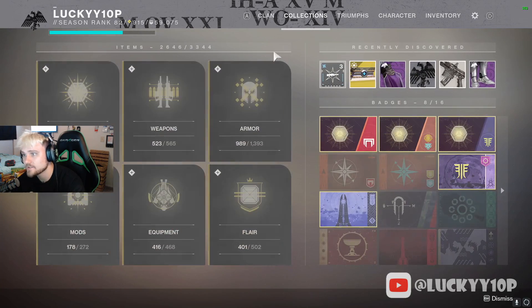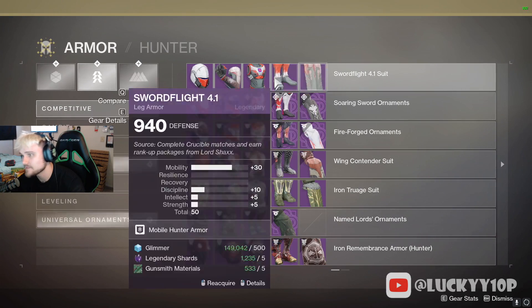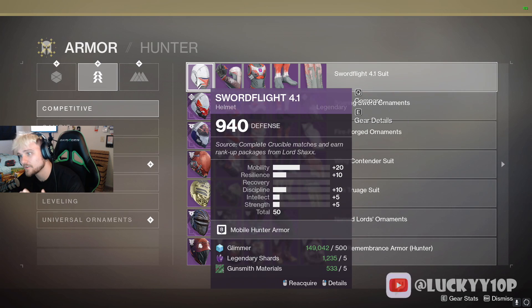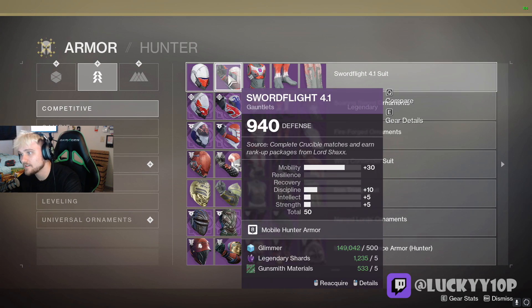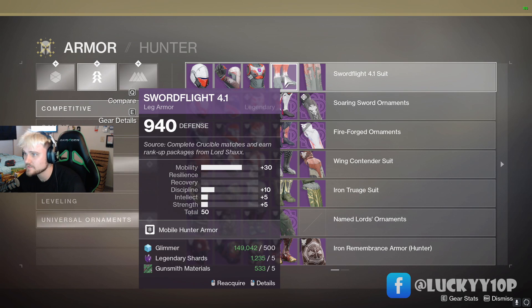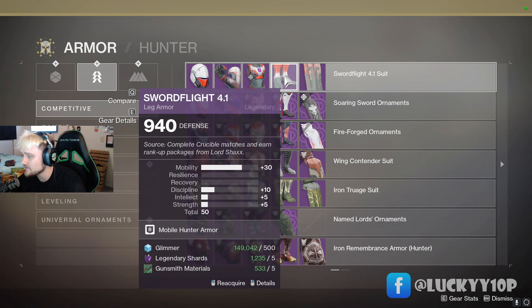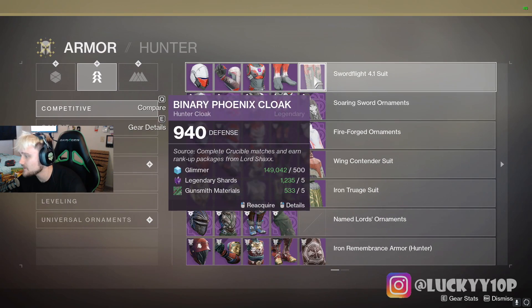What you can do, like I did, is go into Collections, go into Armor, and under here you'll find armor pieces with awesome stats. You're going to want to focus on Sword Flight 4.1 — it's amazing. You've got 20 mobility here, 30 here, 20 here, and 30 here — that's 100 mobility total, which helps a ton when you need to refresh your class ability as fast as possible. Mobility stat is tied directly to class ability for Hunter.